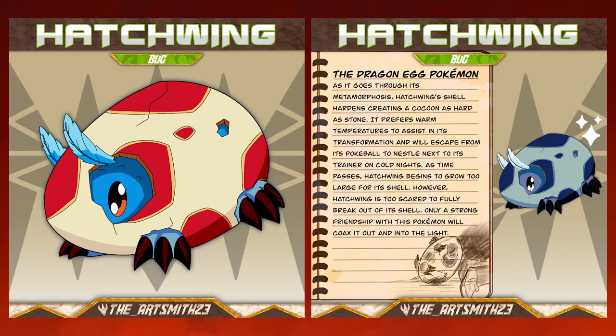Hatchwing, the dragon egg Pokemon. As it goes through its metamorphosis, Hatchwing's shell hardens, creating a cocoon as hard as stone. It prefers warm temperatures to assist in its transformation and will escape from its Pokeball to nestle next to its trainer on cold nights. As time passes, Hatchwing begins to grow too large for its shell. However, it is too scared to fully break out. Only a strong friendship with this Pokemon will coax it out and into the light.